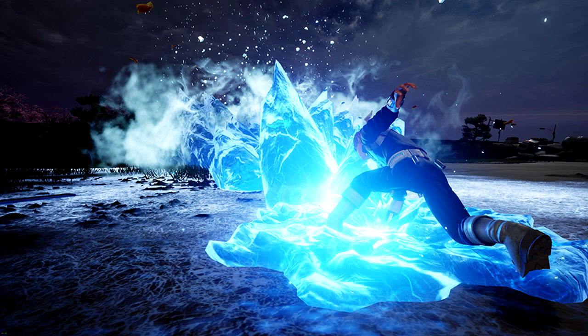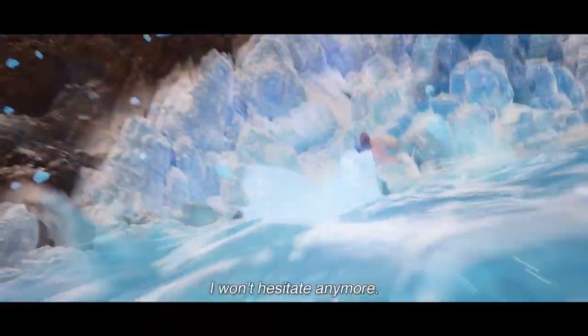Instead of just waving his hand up in the air and a giant wall glacier type thing coming up, it looks like Todoroki actually uses his foot to start off the move. Then once it hits the other character, we see the small Ice Wall like thing that we saw in the trailer come up and hit the character.